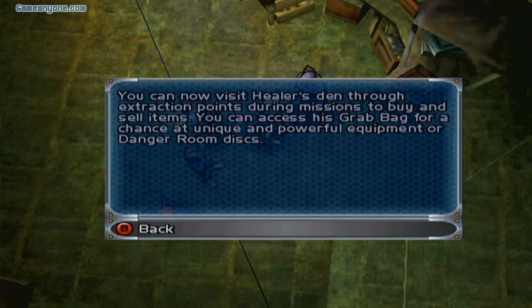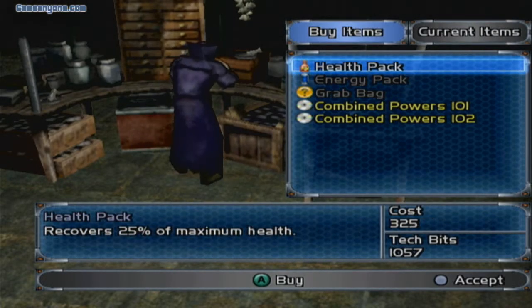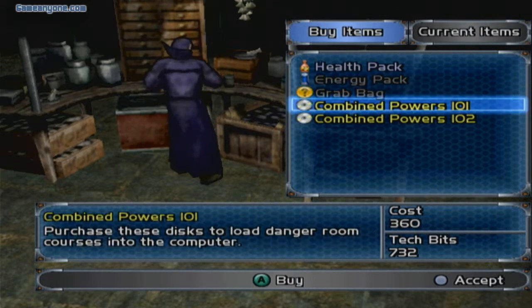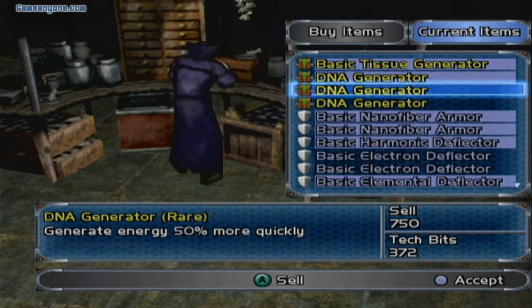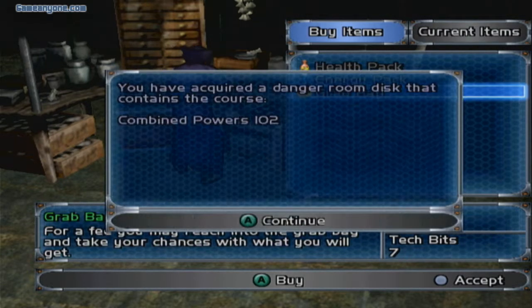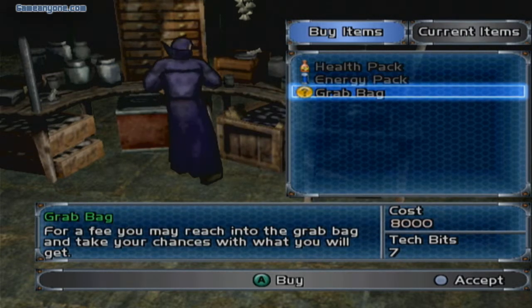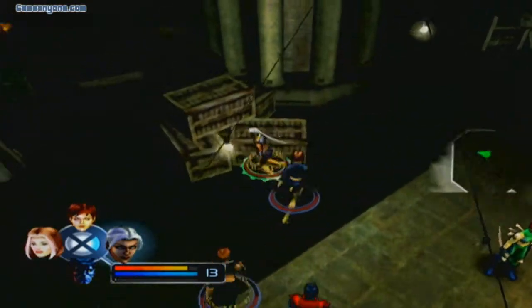Now I can visit Healer's Den whenever I'm at an extraction point to get health packs and energy packs. I've got enough energy packs as it is, but I can buy a few more health packs — they cost about 325 tech specs. There are also Combined Powers 101 and 102, so I might as well grab those since I ignored them earlier in the game. Let me sell a basic electron deflector and grab Combined Powers 102.